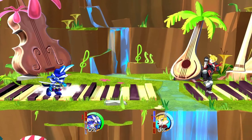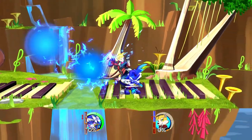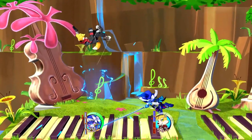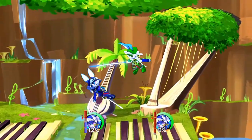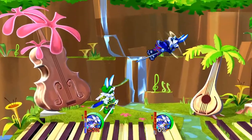His new side specials on both the ground and in the air complement this new game plan appropriately. His forward air also has new properties as it's now a long range cancelable attack. Hitting close with this move sends at a very low angle. Along with his aerial side bullet, this can be a great edge guarding tool.